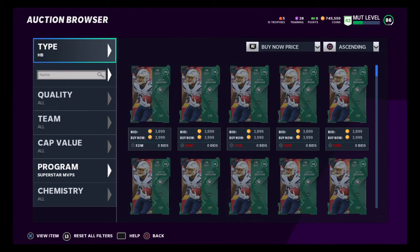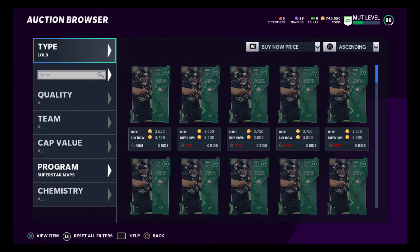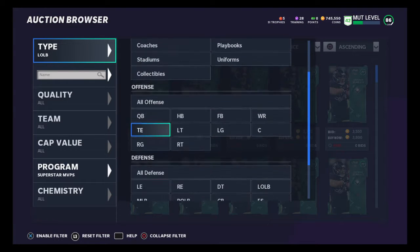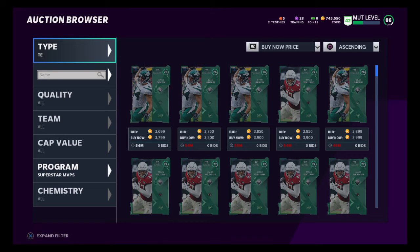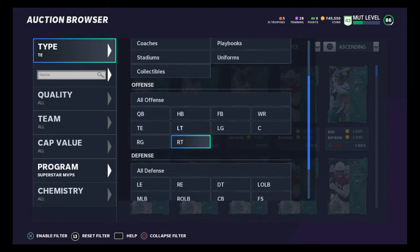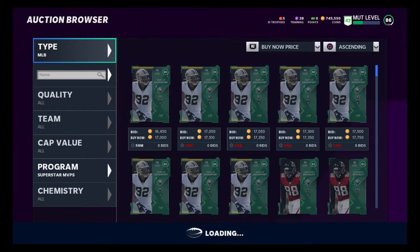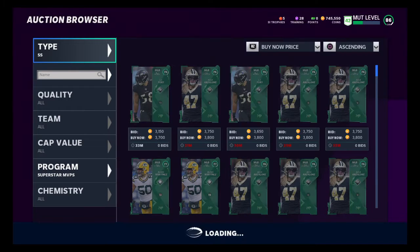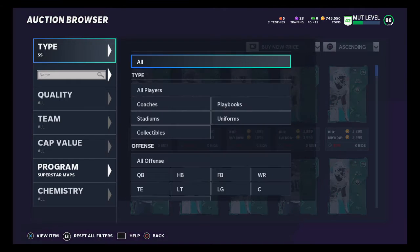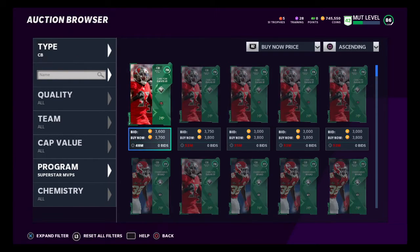So all those golds you've turned in, make sure you're selling them for $5,500. What you can be doing right now to make some coins is buy these cards for $3,500 or below. You want to get the 70-rated ones. You can do $3,700 and still make a little bit of coin, but you'll want to find them for around $3,500, which is going to be hard right now because everybody's sniping them.